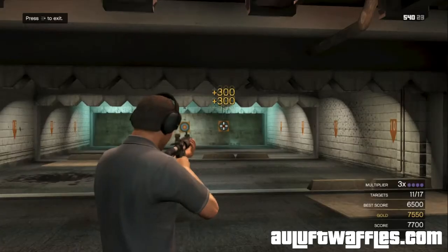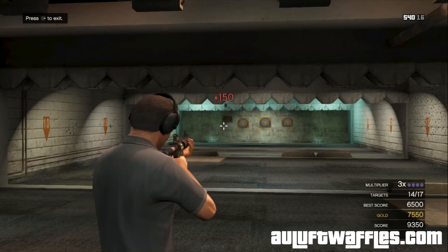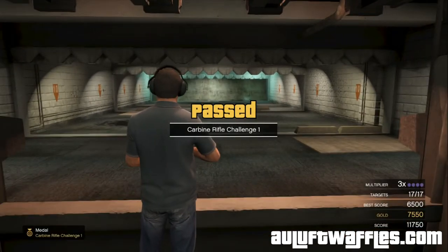In challenge 1 for the assault rifles, all you have to do is hit the middle of each target and drop all the targets. Each target will take 3 bullets and then disappear. Remember this to keep your multiplier up to be able to score gold on it.